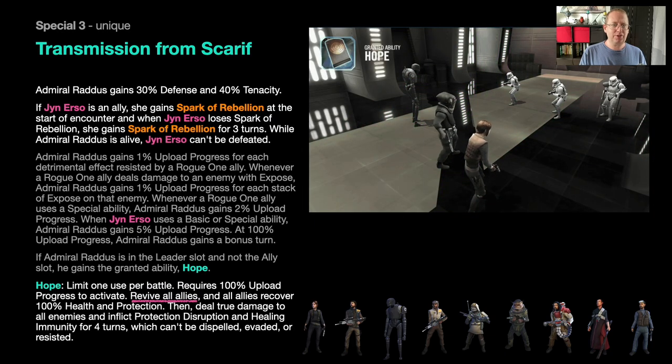Jyn Erso is called out specifically: if Jyn is an ally she gains Spark of the Rebellion at the start of the encounter, which is plus 30 speed and plus 40% offense. When Jyn loses Spark she immediately regains it, so she essentially never loses it. Also, Jyn can't be defeated as long as Raddus is on the board.